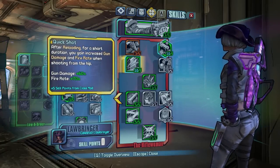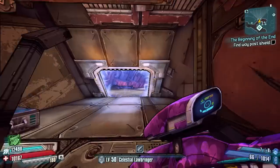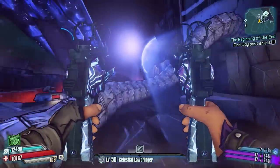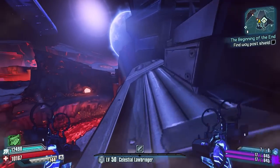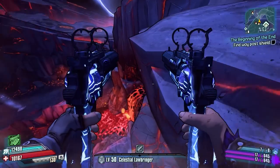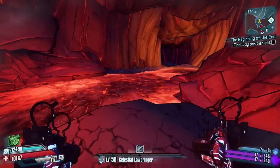Basically, to do this glitch you have to do absolutely nothing — that's right — apart from get yourself a Celestial Lawbringer class mod and then equip it. And that's it. What's actually happening is instead of giving yourself 60% damage and 70% fire rate, the glitch is actually within the class mod being equipped, and for some reason it multiplies it by five in the game mechanics.